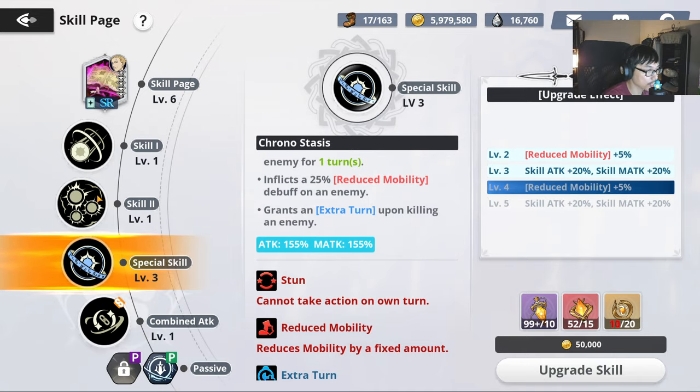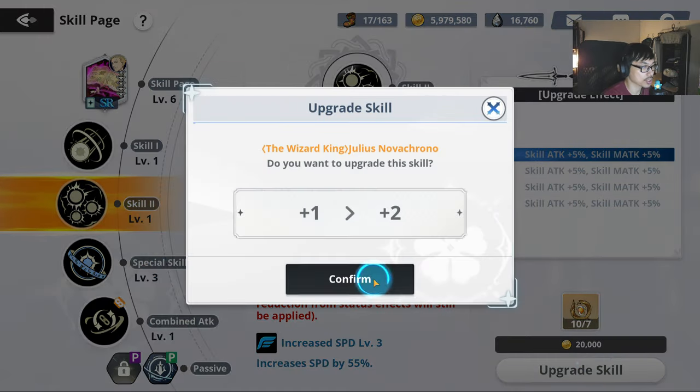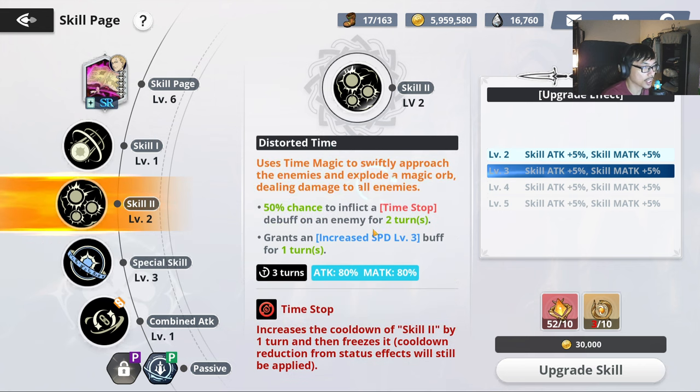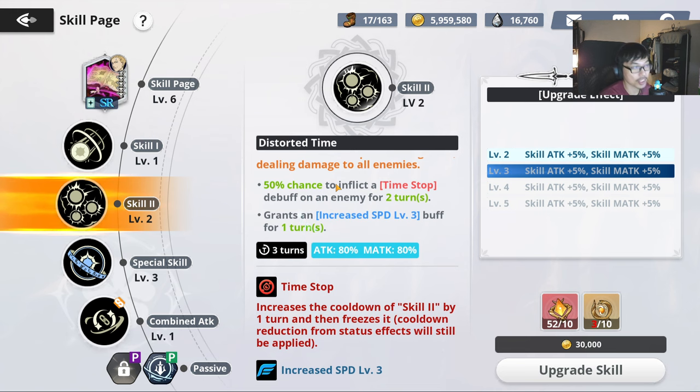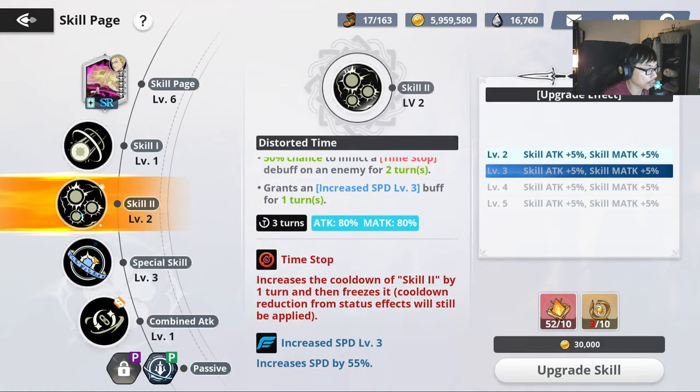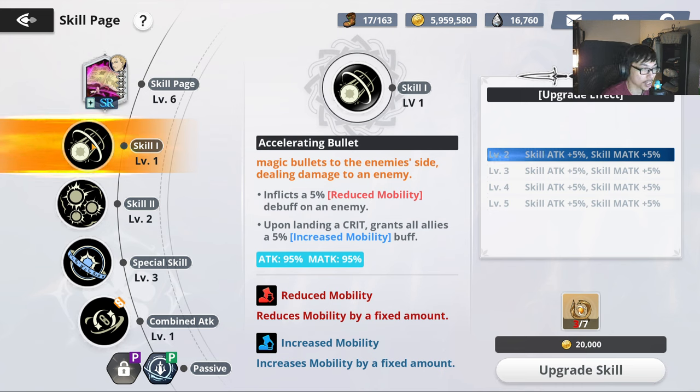You want to prioritize special skill first, followed by skill 2 afterwards. Skill 2 is also important — you have a 50% chance to inflict time stop for 2 turns, and also grants increased speed to yourself for 1 turn. Time stop means the enemy cannot cast their skill 2 and freezes it. So these two skills are very, very important. Skill 1 also has the ability to inflict 5% reduced mobility debuff on the enemy, and if triggered, grants allies a 5% increased mobility buff.